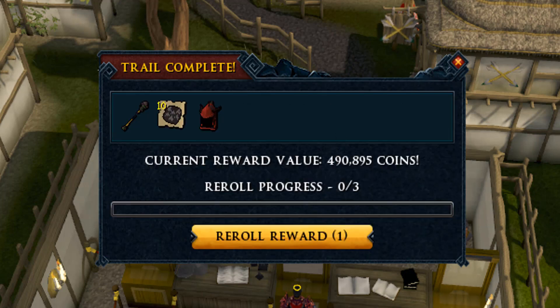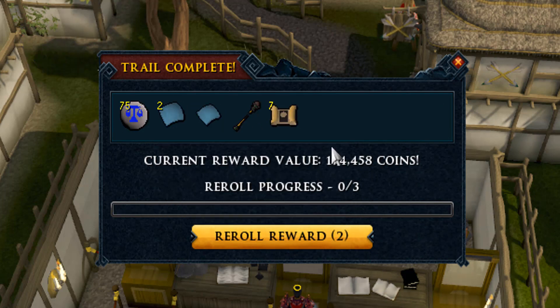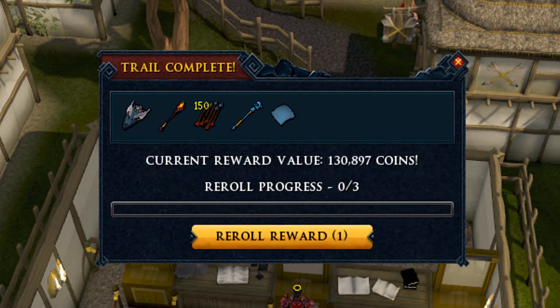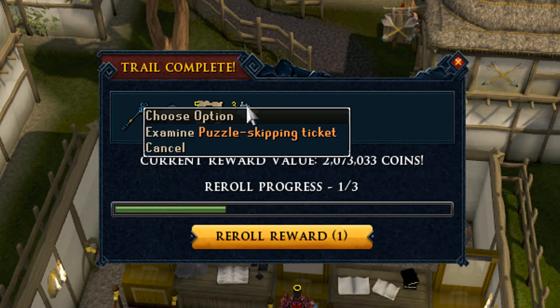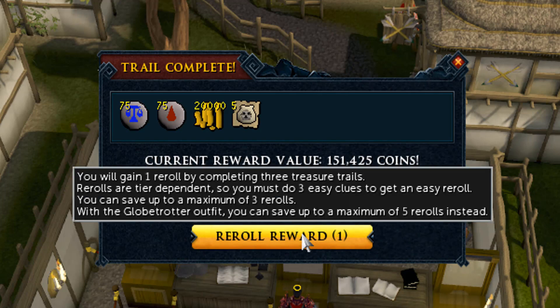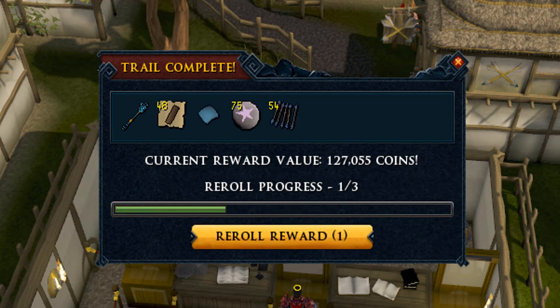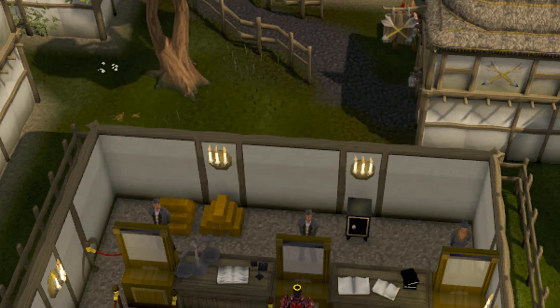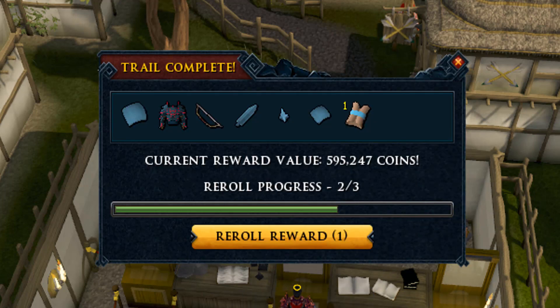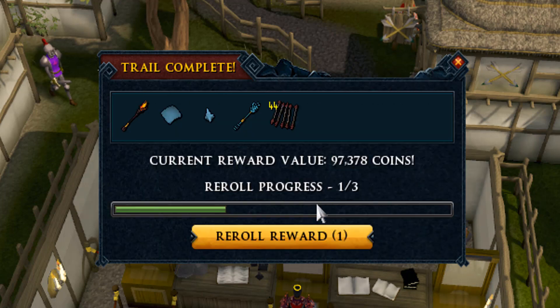184k and 490k - we made a total of 123 million GP so far. Gaming tickets are always welcome - we got 38 of them right now from the hard clue scrolls. Let me check how many masters we got: 15 masters. It's something! Let's continue, we have 270 to go, and we get another one right there.